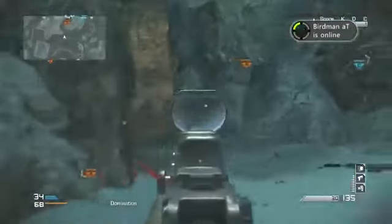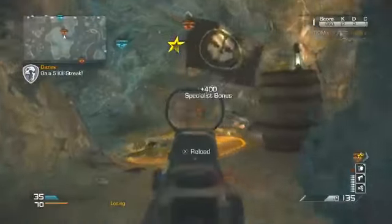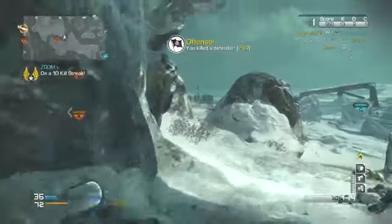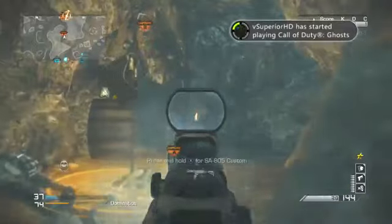What Zoom was doing to make this a successful game was controlling the building by A-Domination. It has a vantage point because of the height advantage, along with three windows that provide a head glitch. It's perfect for spawn killing them off the A flag, and it is definitely the place that you want to be on the map Whiteout.